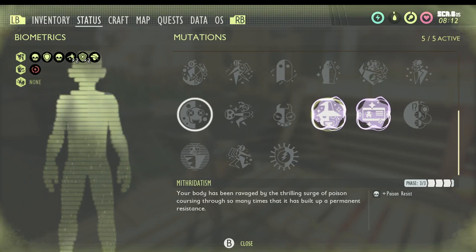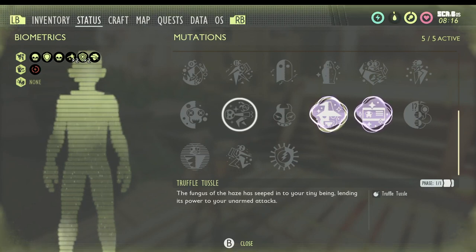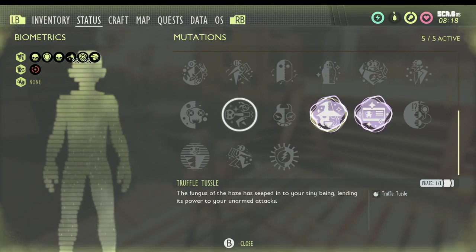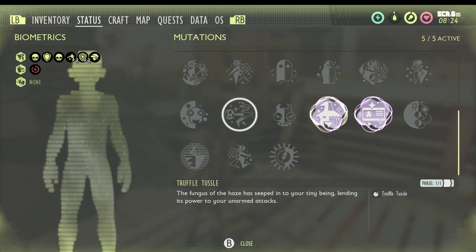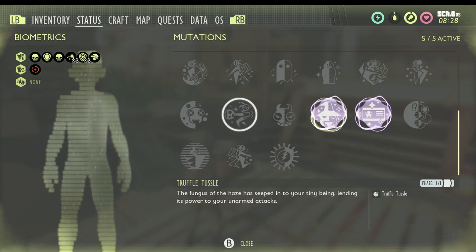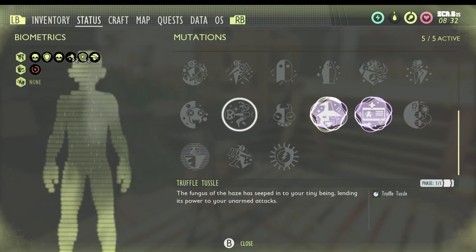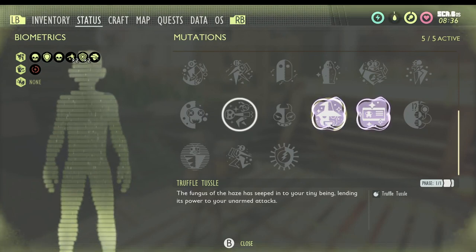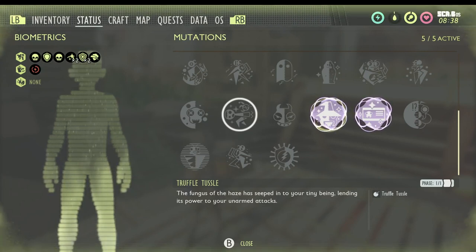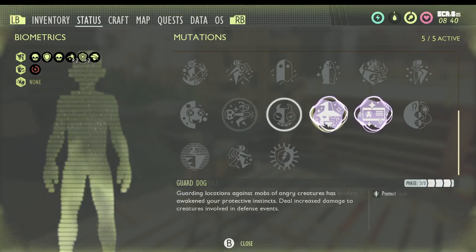Mythordazidism — as my son helpfully pronounced — is obtained from killing wolf spiders. I believe it's 10 wolf spider kills to fully max it out, though you may need a few more if levels aren't proccing. Truffle Tussle is gotten by killing the infected ladybug inside the Haze Lab. Once you kill that infected ladybug, you'll get Truffle Tussle, which gives you a fungal explosion effect when meleeing enemies — a nice boost to melee damage.